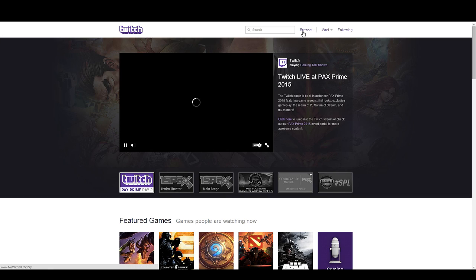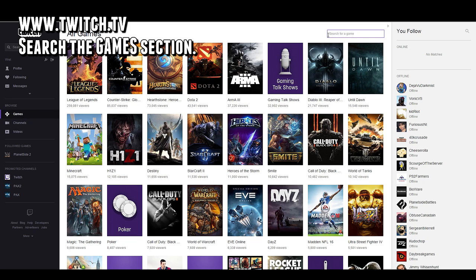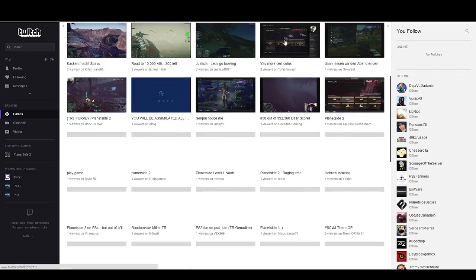Another way to find more live streams, either on PC or the PS4 versions of the game, is to go right to Twitch and look up Planetside 2 as the game — not the channel, but the game. I've left a link in the video description that goes directly to that, and anyone currently streaming under the Planetside 2 tag will have their feed pop up there. It's also a good way to find more viewership for your own stream.